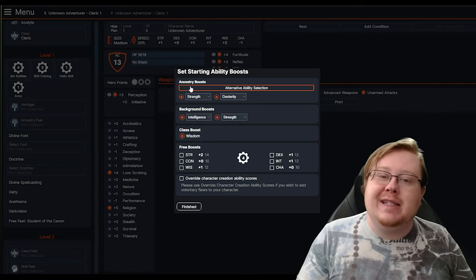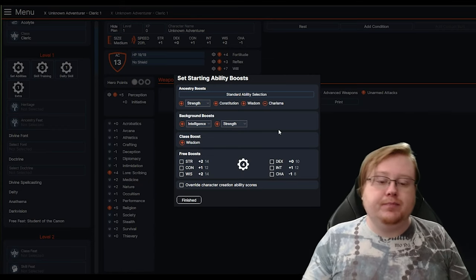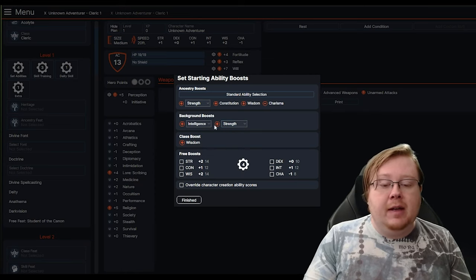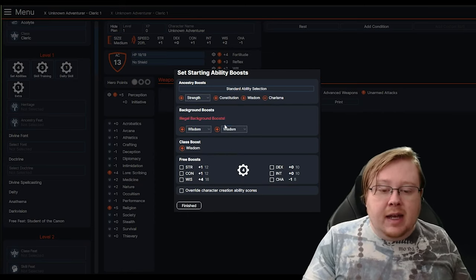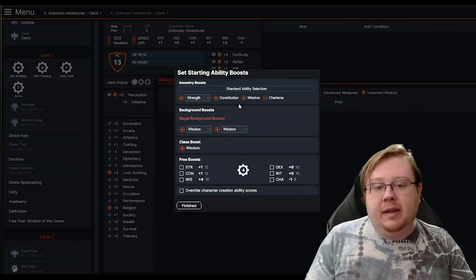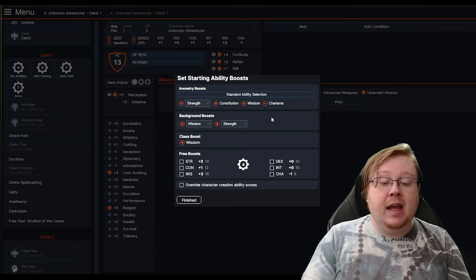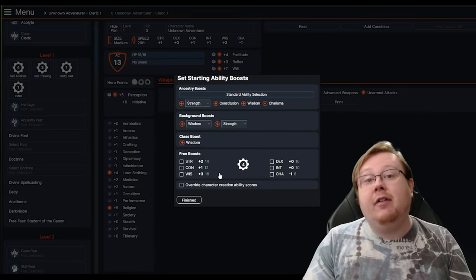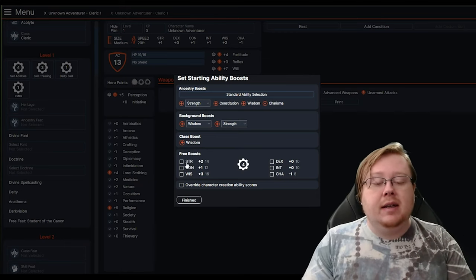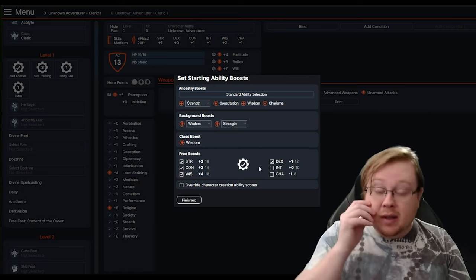It doesn't really matter what ancestry you pick in the end — you're probably going to have a character that is very functional for what you want. Now the Background — the left option will give you one of the two specified boosts, and the right option will give you any of the others. Since we're a Cleric, we'll take Wisdom, but if you take Wisdom there, you're going to get an option that says Illegal Background Boost — you cannot select the same boost twice in any part of the character creation process. So we're going to change this one to Strength since we're making a War Priest character. After all that, you get your Class Boost and four free boosts you can put into any ability score — one only once each. We're going to select Strength, Wisdom, CON, and add a Dex point for extra AC.